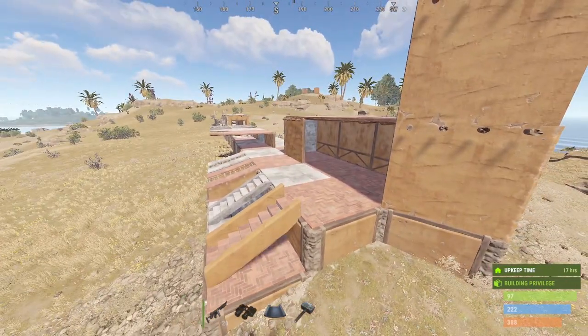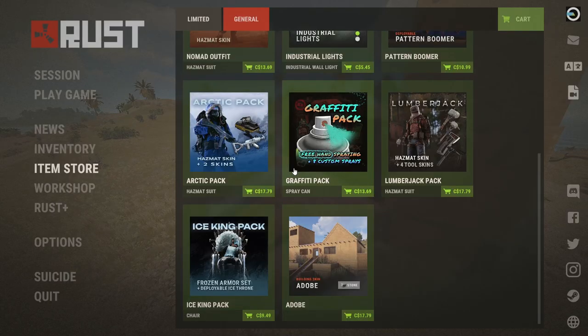The first thing I wanted to address is how expensive it is. If you go into the item store under the general tab, you will see the building skin Adobe. For me it's $17.79 for this set, and in USD it's like $13 bucks, which sounds more reasonable, but still $13 bucks.